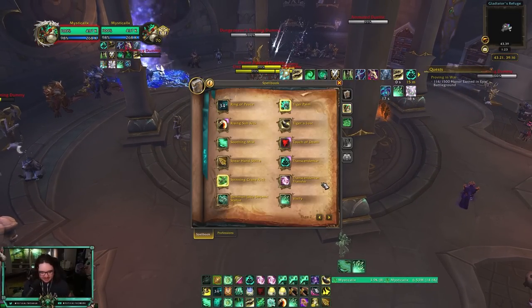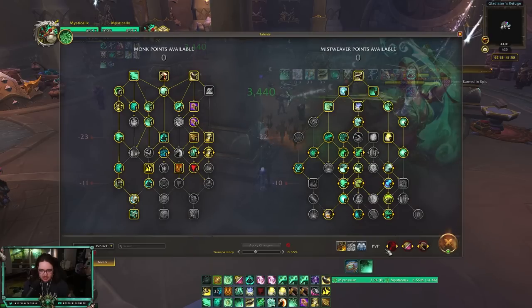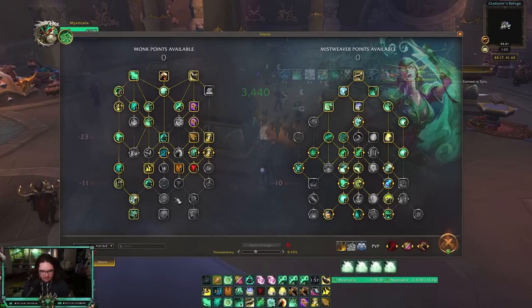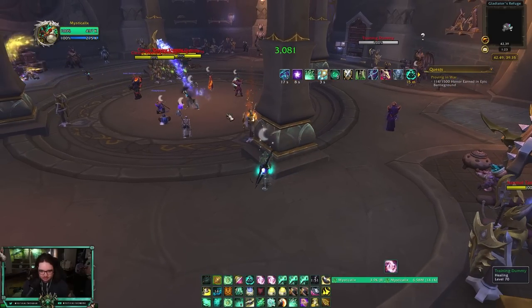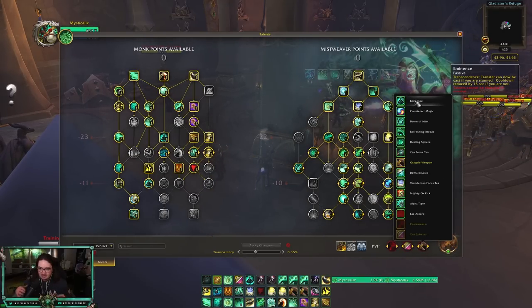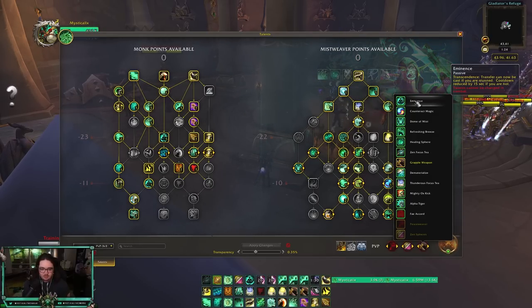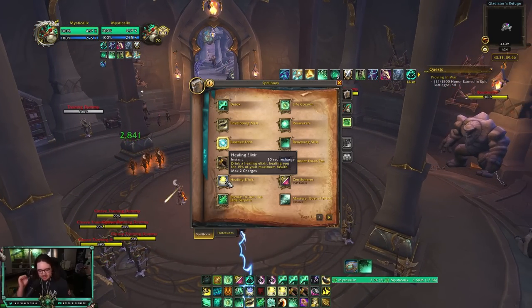Transcendence is by far the first cooldown you want to use when stunned — especially with Eminence. You have Escape from Reality so you have two ports. Port immediately when stunned, then once you leave the stun, port back. The reason to wait until after the stun: with Eminence, using your port outside of a stun reduces the cooldown by 15 seconds. So the second port is what you want to trigger outside the stun to get that cooldown reduction.